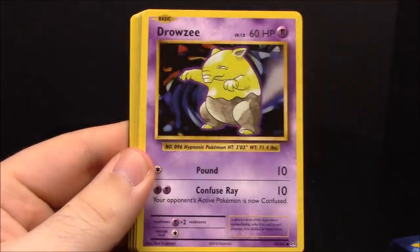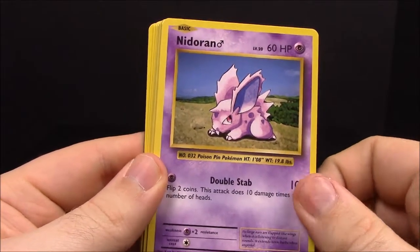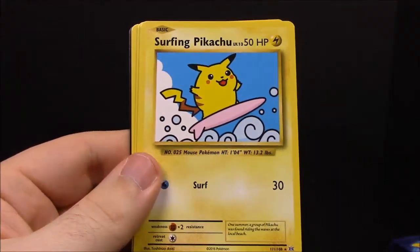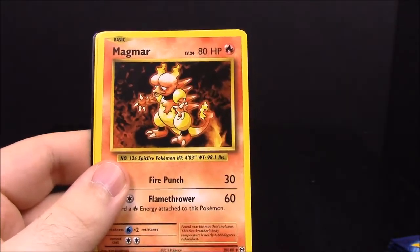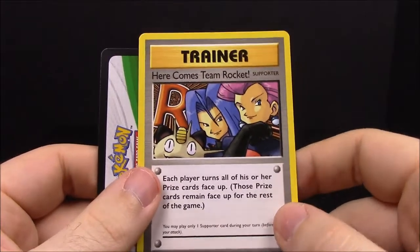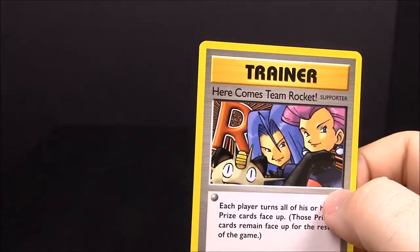Pack number thirteen. We have Vulpix, Electabuzz, Drowzee, Ponyta, Nidoran, reverse Machop, a normal Gyarados, Surfing Pikachu — which I think is one I already have, but still really cool as a secret rare — Magmar, and the Team Rocket's Here Trainer, which is another secret rare! I think there's still one more secret rare I'm missing.